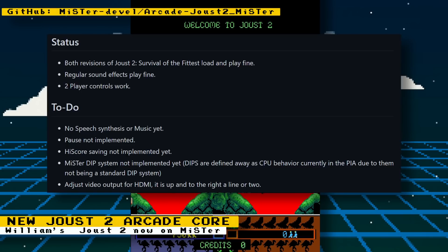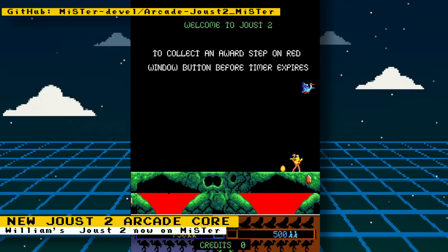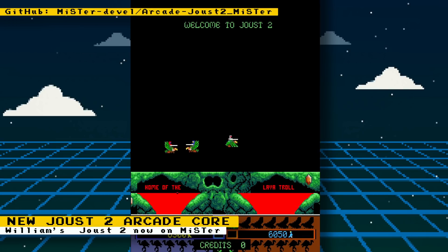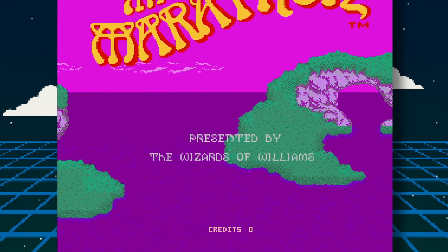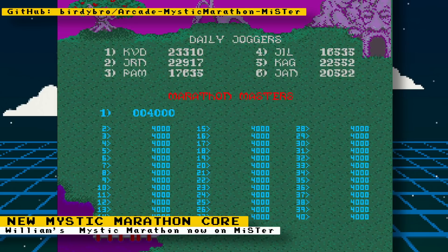Things left to do include speech synthesis and music, a pause feature, high score saving, the MR DIP system needs to be implemented, and adjusting video output for HDMI. Developed by Williams Electronics and released in 1986, Joust 2 plays similarly to its predecessor but adds new features such as mutant buzzards created by eggs falling into lava, the ability to transform from an ostrich to a flying horse, and differently themed levels.